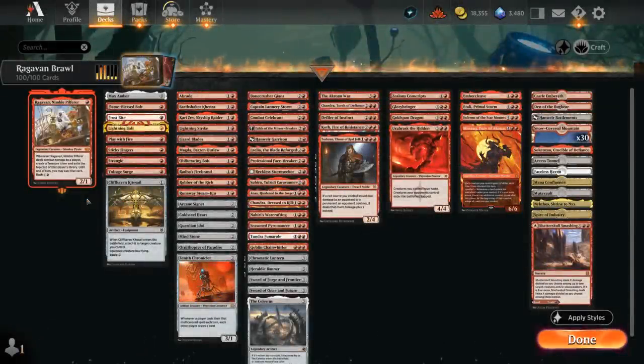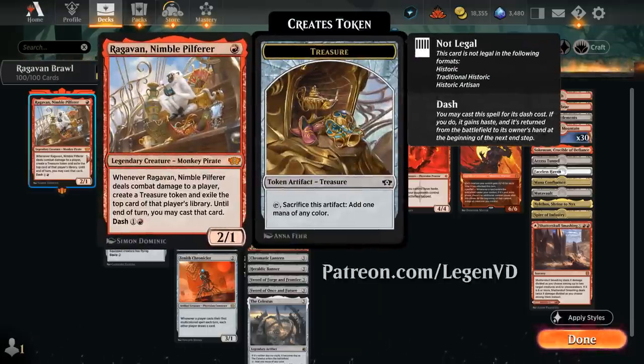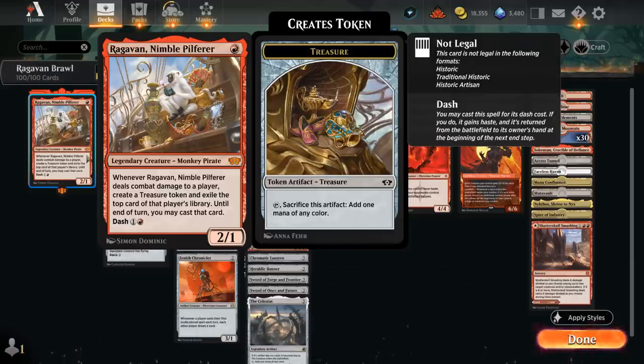Hello and welcome to another Historic Brawl gameplay video. Today we're taking a look at Raghavan, Nimble Pilferer, as suggested by my supporters on Patreon, although I'll admit I was tempted to try this out myself. The 1-mana 2/1 legendary monkey pirate says whenever it deals combat damage to a player, create a treasure token and exile the top card of that player's library until end of turn — you may cast that card.